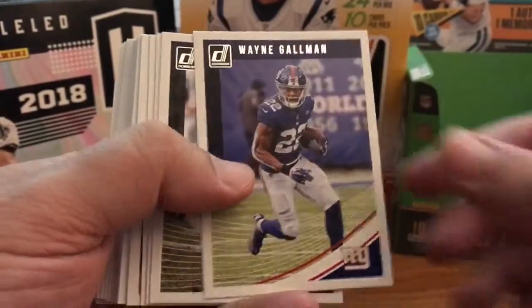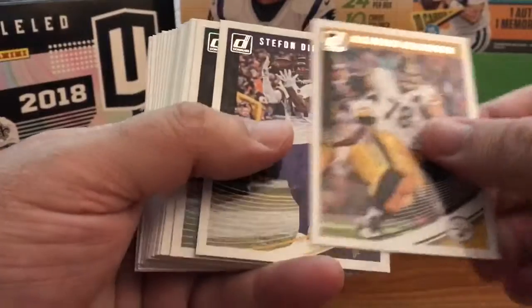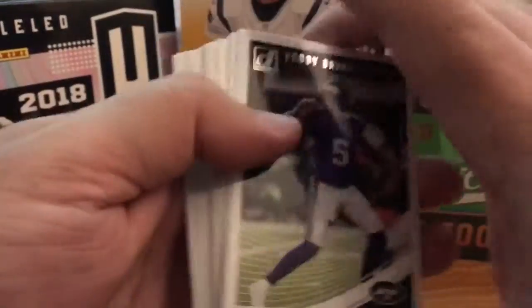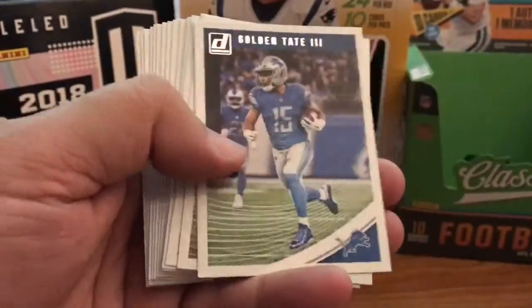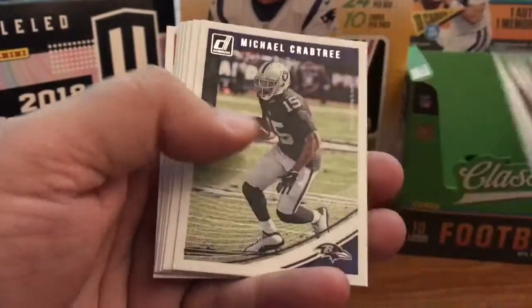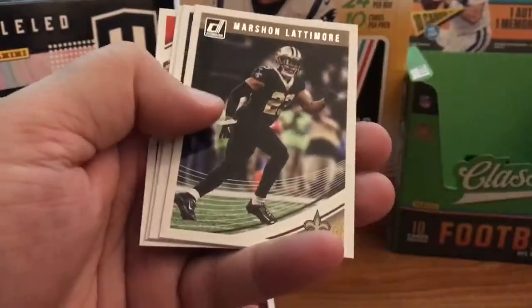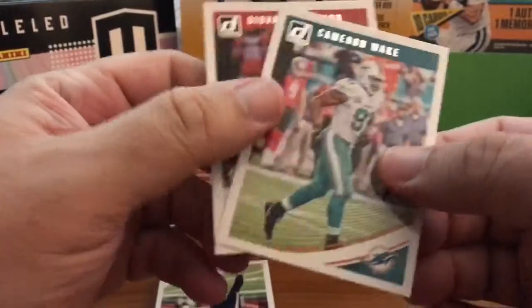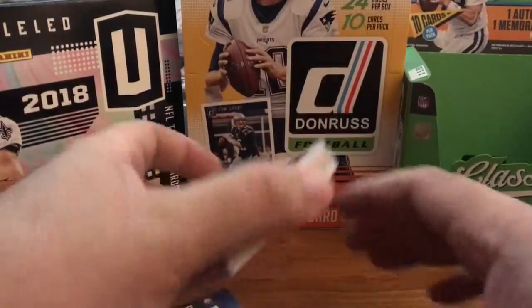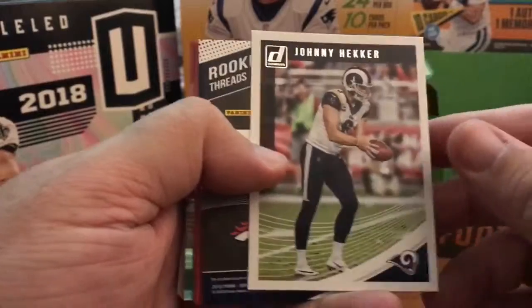Base cards: Cobb, Mac, McManus, Gallman, Dorsett, Earl Thomas, James White, Alejandro Villanueva, Diggs, Jaworski, Bridgewater, Jerry Slay, Travis Kelsey, Earl Campbell, Golden Tate, Najoku, Butler, Trubitsky, McKinnon, Luke Keatley, Brandon Cooks, Jacquez Rogers, Tyler Williams, Crabtree, Booyer, David Johnson, Lattimore, T.Y. Hilton in the snow — I like the snow pictures — Cameron Wake, Giovanni Bernard, and last base here was Hecker.